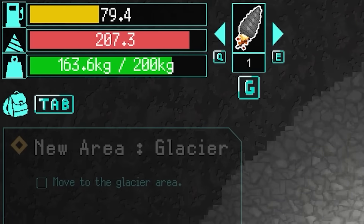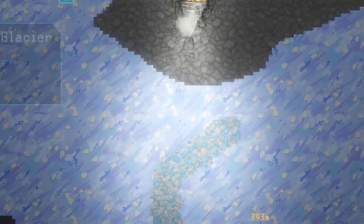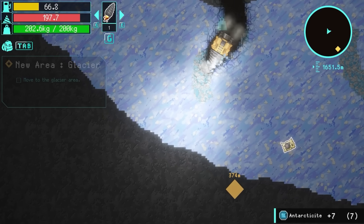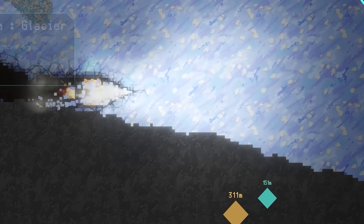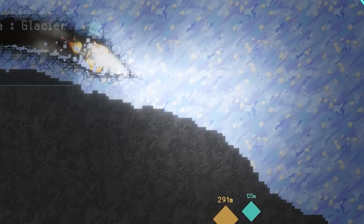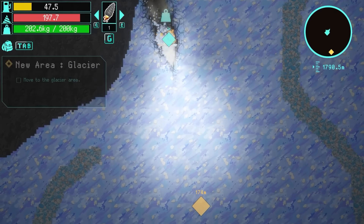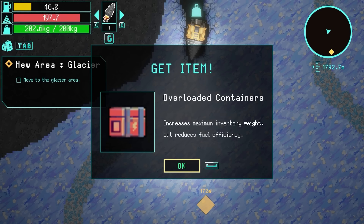I've got a missile and there's a load of gold to the right - I might save that for next time. I don't have that much inventory space left, so let's just blast through here. There is the glacier area and a new resource - what is that? It's blue. Antarcticite! There's also a treasure map here as well, so I will grab that. Let's drill a hole and try to get to the treasure if we can. Here is treasure - it's a white chest, and inside: overloaded containers. Increases inventory weight but reduces fuel efficiency.